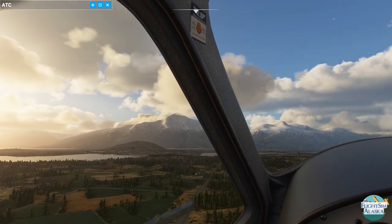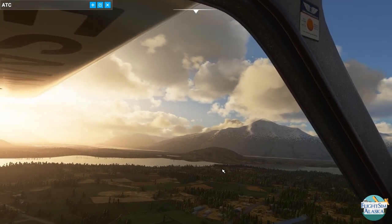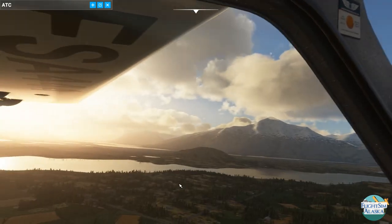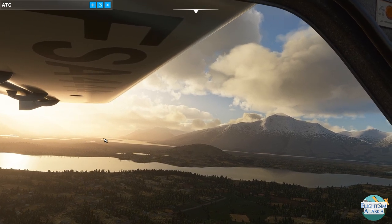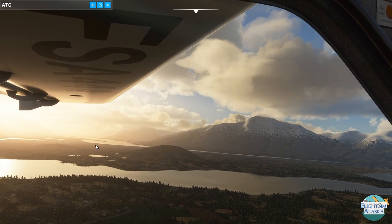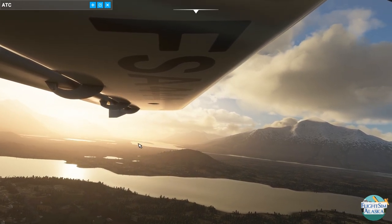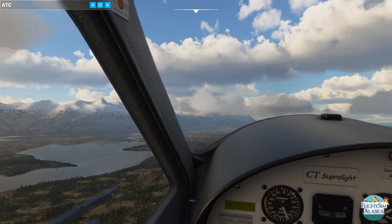Over here is what we call the Butte — almost nobody calls it by the full name, Bodenberg Butte, but on maps that's what it is. There are hiking trails; you can climb up this side and I think the other side's got one too. I've done that once — it's fairly steep and was a pretty intense climb. Again, the Matanuska River, and over here is the Knik River. This is all sandbars. Out here is a spot called Jim Creek where people go camp and party pretty much all summer long on the weekends.